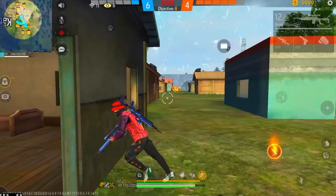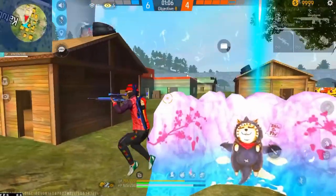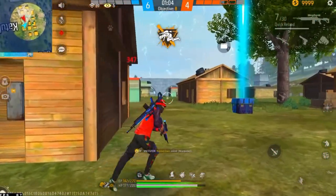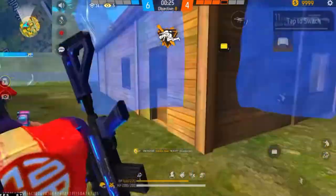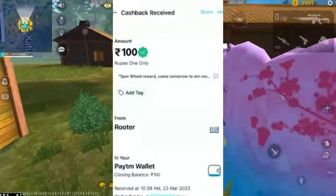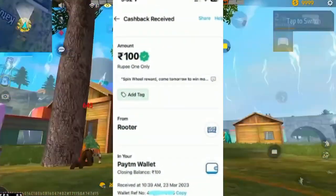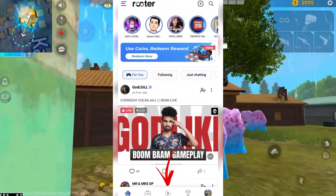If you have a great event for this event, you can see this. If you download the root wrap, you will be able to download it and get 100 diamonds.